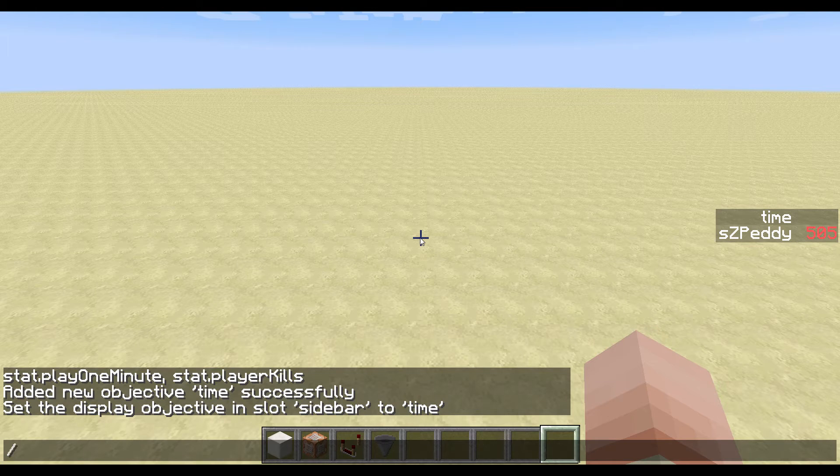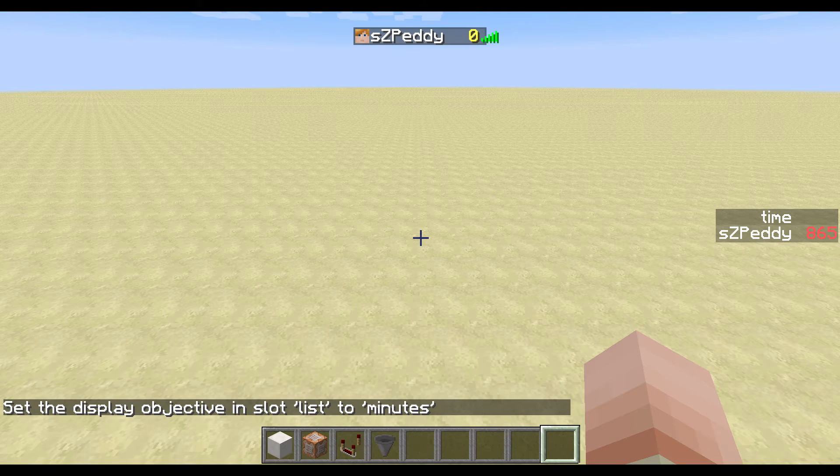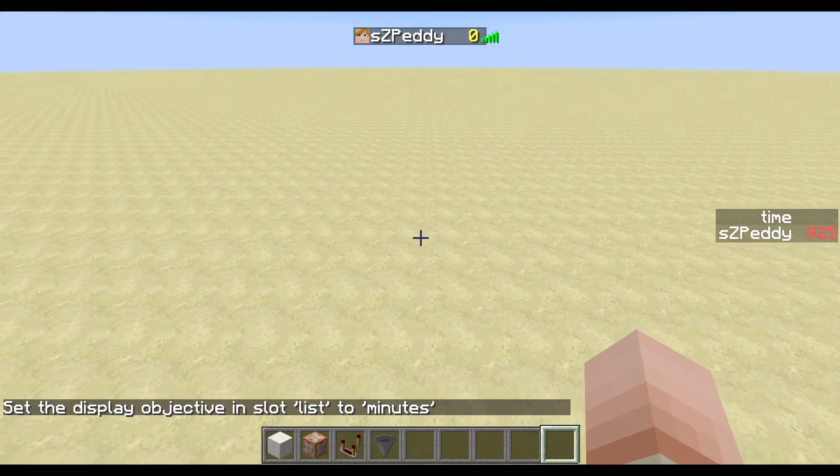The next step is to add the minutes objective. We do 'scoreboard objectives add minutes dummy', and we want to set this to the tab list with 'set display list minutes'. You can see that there's now a zero for me because we haven't set anything up yet.